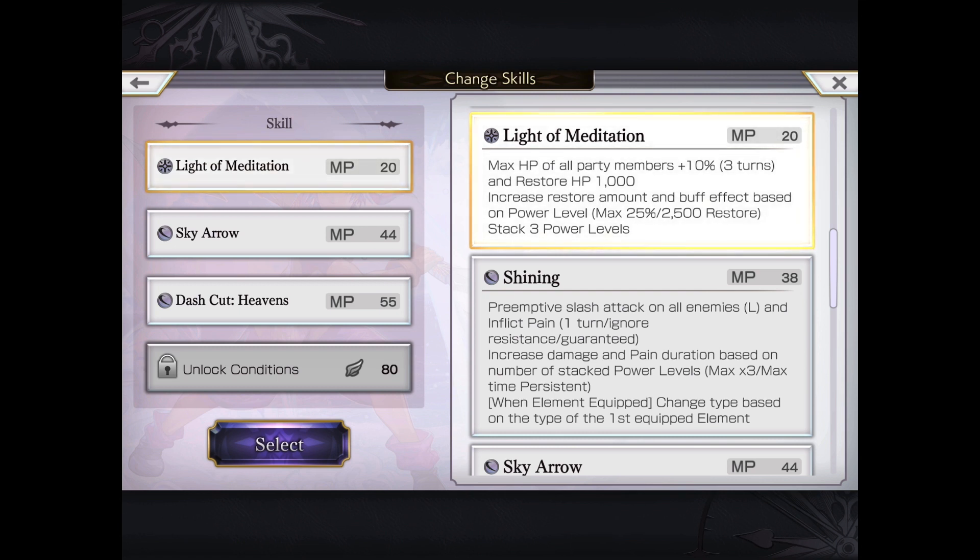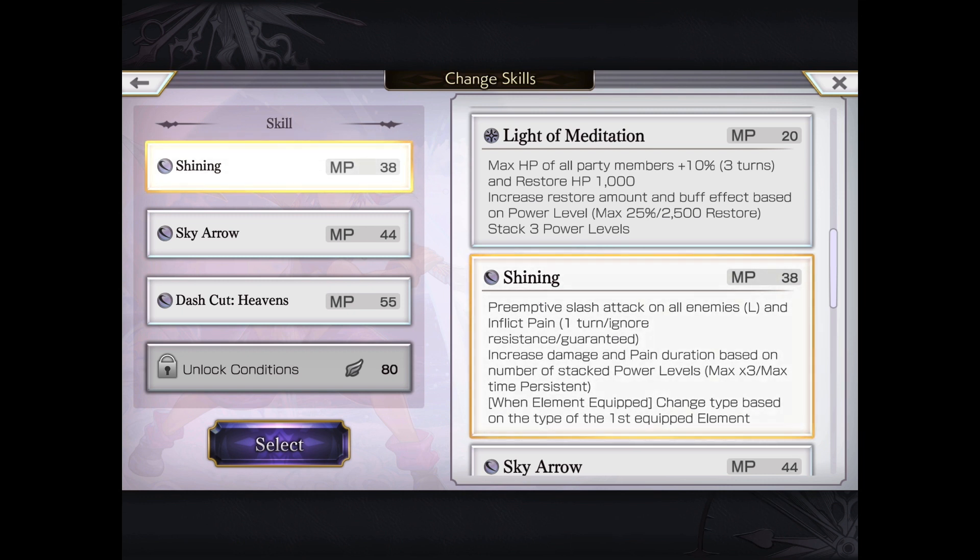At max power level, which is 10 levels, you can get 25% increased max HP and 2500 restore. Keep in mind that to get the full benefit, you essentially have to do the move three or four turns. One of his other moves is Shining Preemptive Slash Attack, Large, Inflict Pain — and depending on the number of power levels, you'll eventually get it three to Persistent, which is permanent pain, as well as extra damage, again at max 10 stacks.